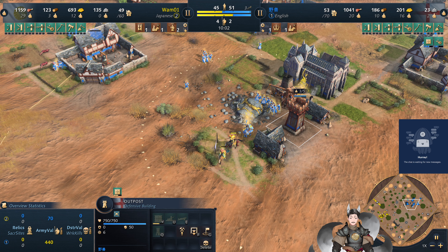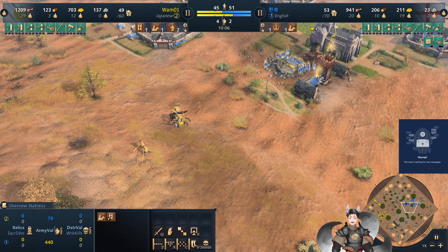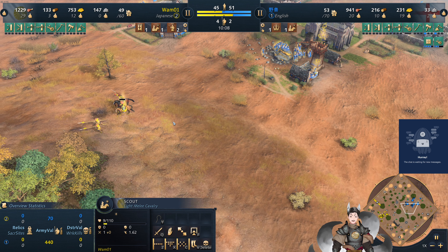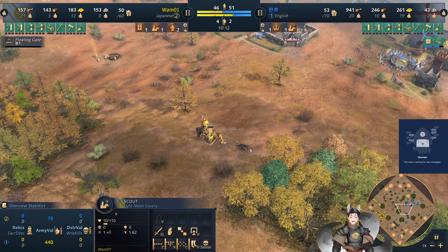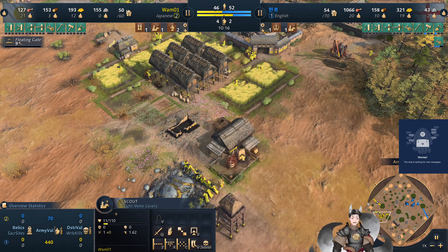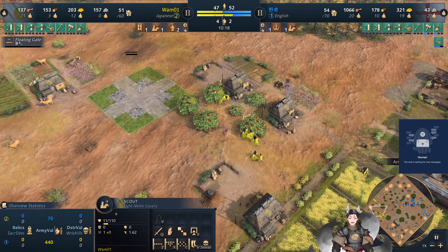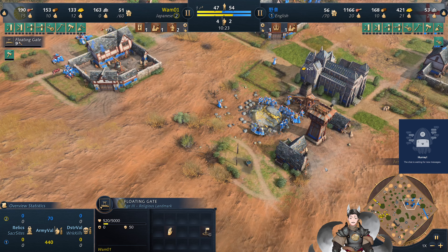He's charging his way forward. We've got the outpost here as well as the network of castles. The scout stays alive — if it had stayed in there a little bit longer, maybe an extra arrow volley could have got the kill. But with arrow slits the range is not good. The Floating Gate is now being researched, which will get him access to Yoshiro units to generate extra gold, food, or wood income.